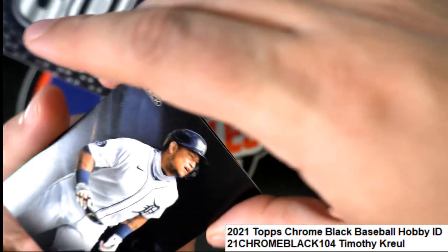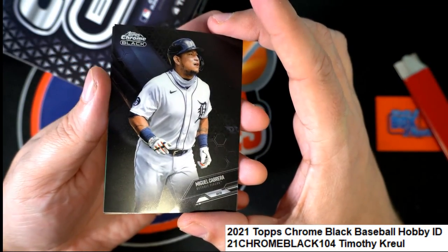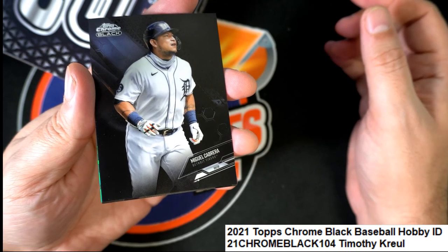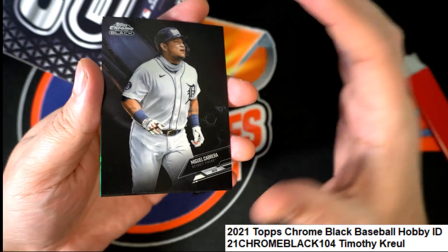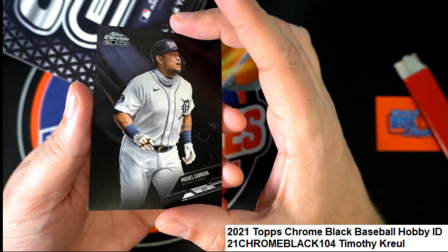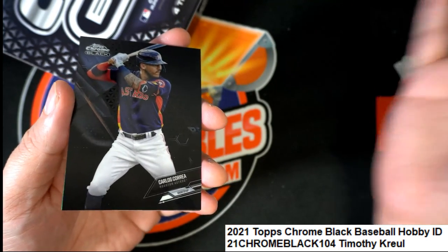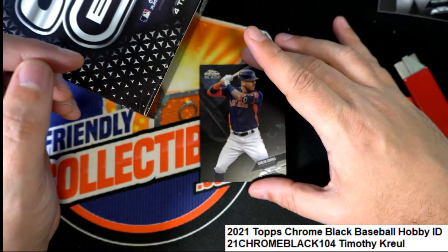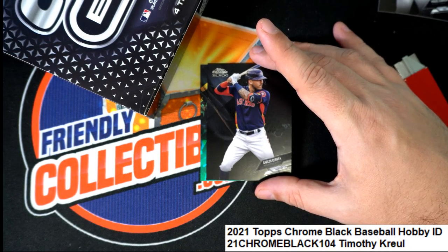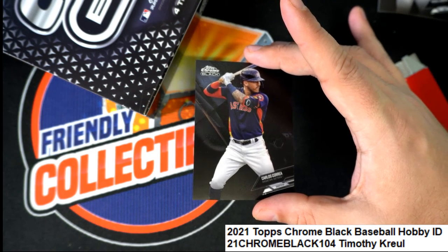The very first card is a Miguel Cabrera — it's a Miggy. In the last several boxes the first card has been a rookie, but this first card is a veteran, which is really different from what we've seen before. Nice Miguel Cabrera. The next card is clearly a base Correa — Carlos Correa, so another veteran player, it's the Astros Cabrera. And there is some green — look at that, it's speckled! There's some green speckled behind it.